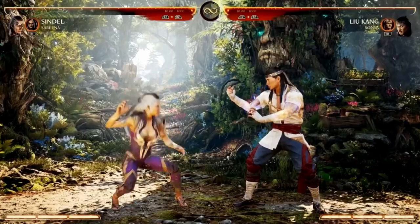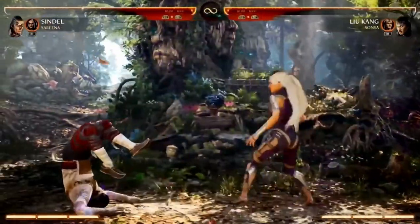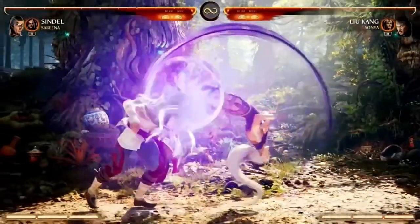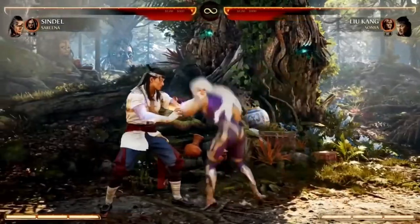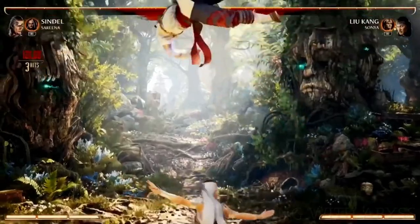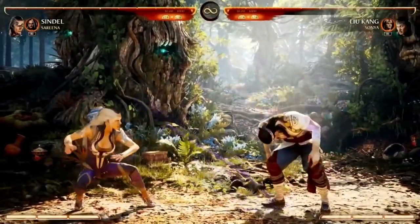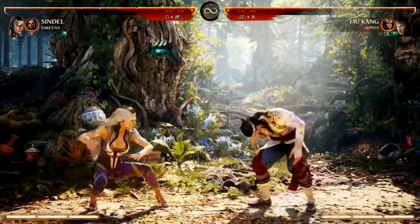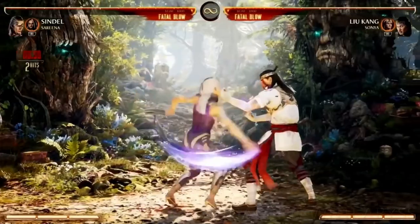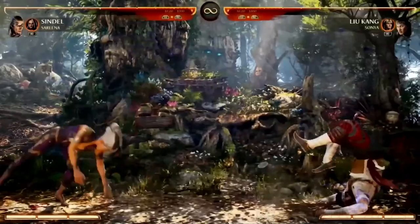You can also use that with your mix-ups, which gets to the next tool: her cartwheel, the overhead, straight from MK9. On exit it has armor, it's really good up close, great as a wake-up attack. You can use it after moves and mix it up with low or sweep for a really fun mix-up. When you play against her you really have to be paying attention, because one of the moves is a mid and another is an overhead — they look different but you can't be on autopilot.